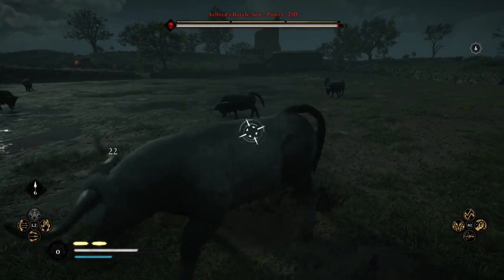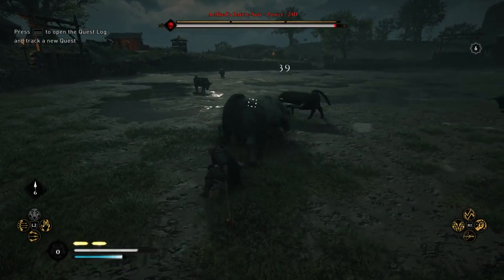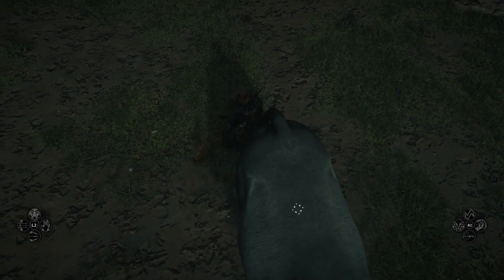Make sure you deal with the female first because she's obviously the strongest one of them and she's the actual legendary beast, not the males. This one is 250 power and it can pretty much one-shot you, so let's move on to the next one.